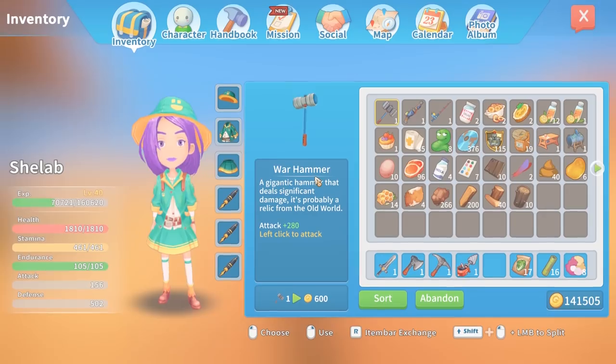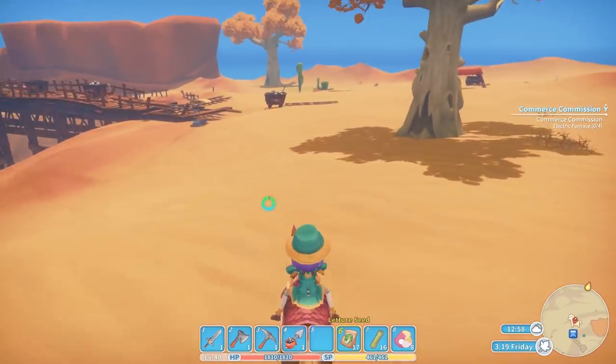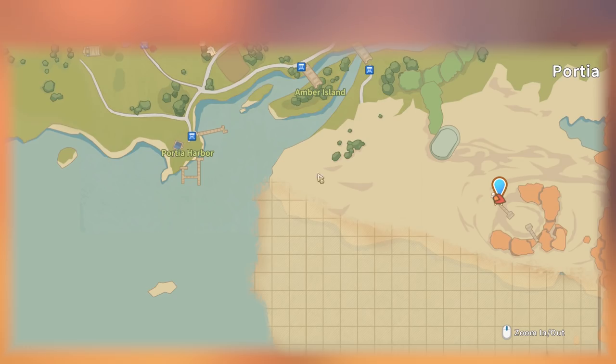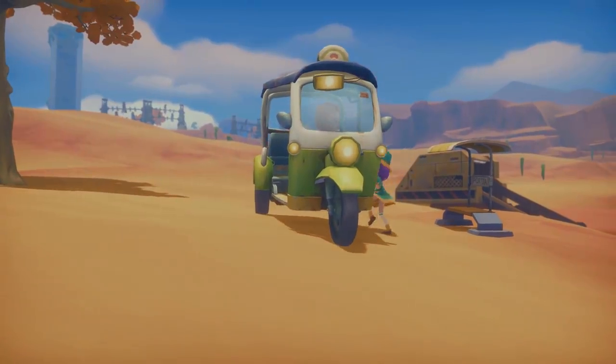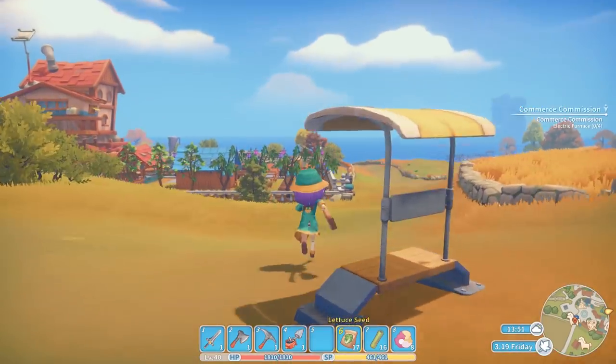So did I get more money for that? Yes. We're at 141k — we're only 59k away from upgrading our land. Then I've got to upgrade the house again, which will probably be another massive amount of money. It's a good job we're getting these commissions that give us 18,000 a pop.